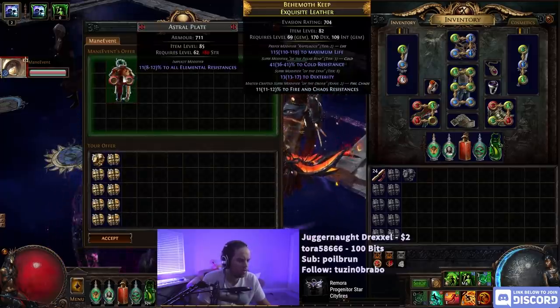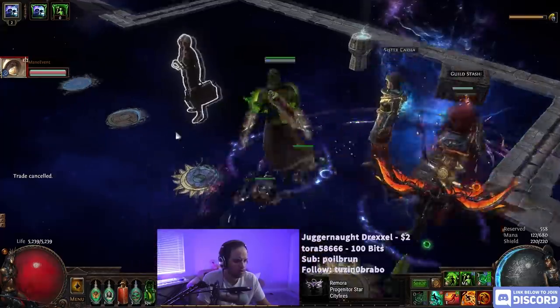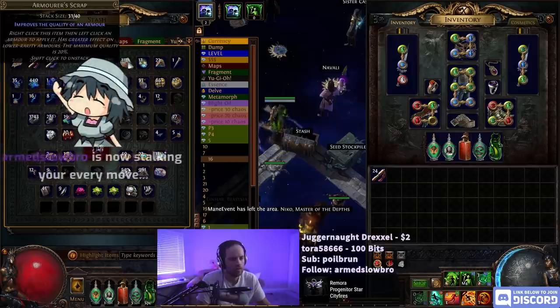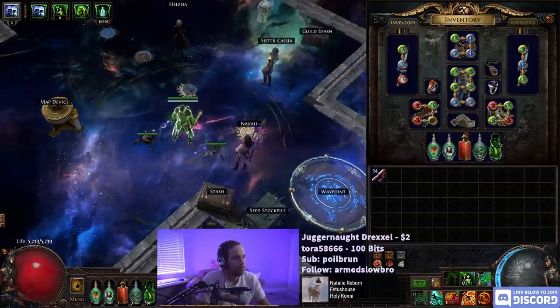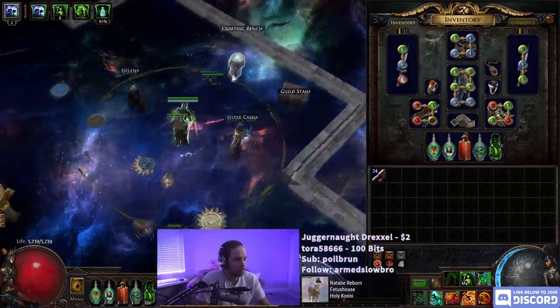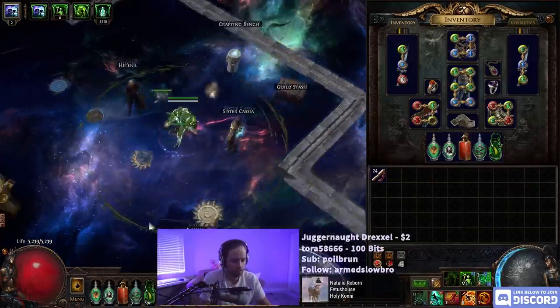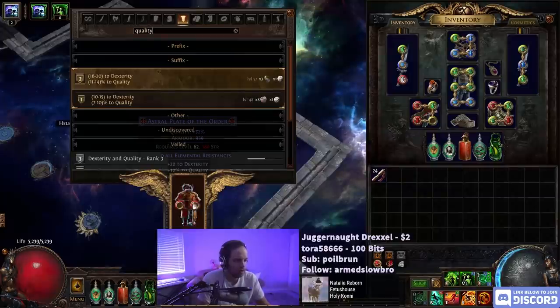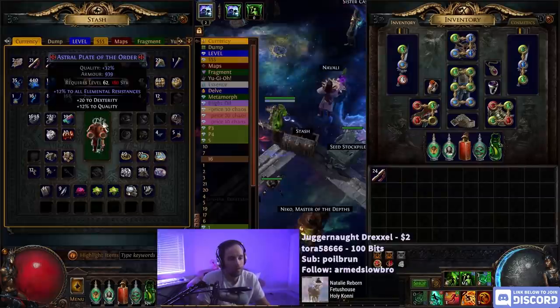Alright, iLevel 85 Crusader Astral Plate. We need to get this to quality 20. Perfect Fossils are about 11c each, so I think we're just going to go the lazy route here — we only have the low-quality one, which kind of sucks. Could be way easier — we could be 14% higher than this — but it should be fine.